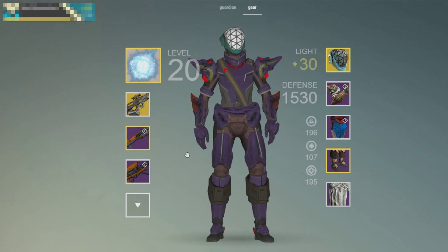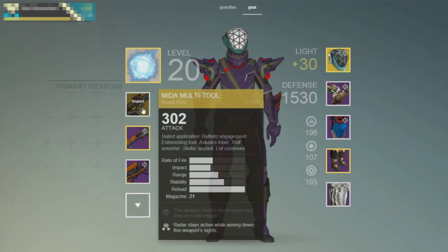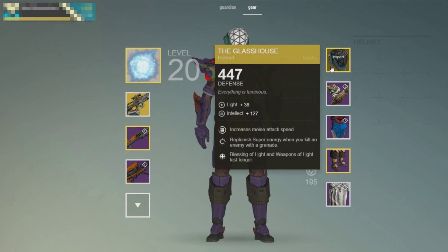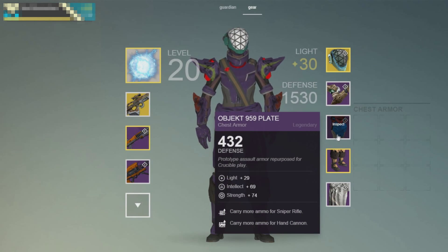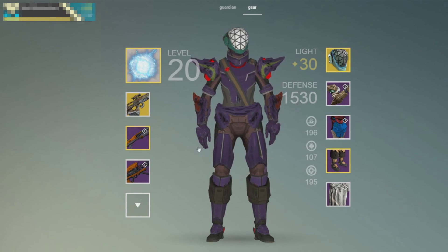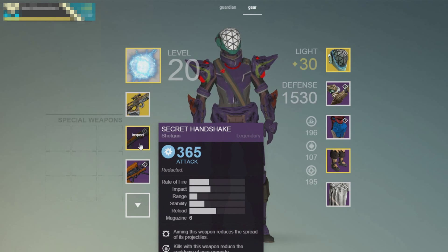On screen right now you see this guy's Titan. He's got a medium multi with 302 damage — pretty normal. He's level 30, he's got a Glass House, he's got Willbreaker's Fist, he's got the Object 959 plate, he's got the One-Way Ticket — all seemingly normal until you hover over his shotgun.